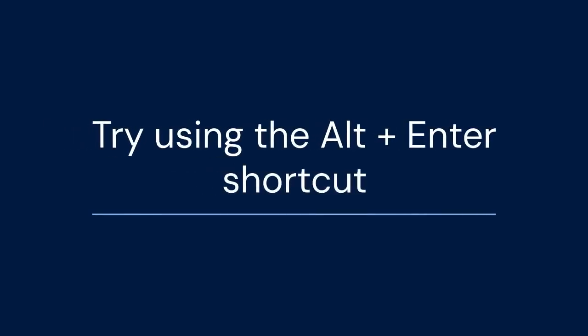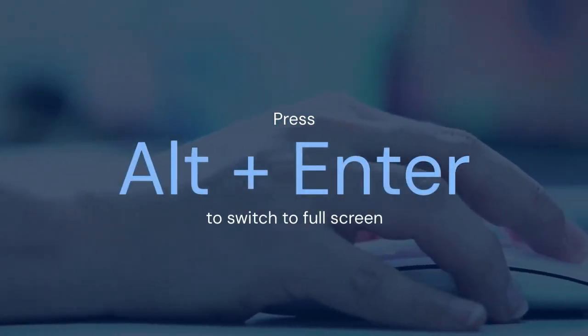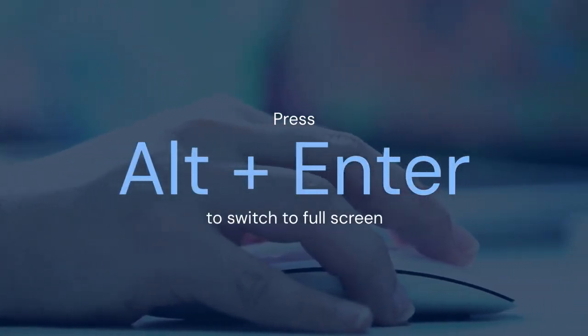If the in-game setting doesn't work, try using the Alt plus Enter shortcut. This is a universal shortcut in Windows that usually toggles applications between windowed and full screen modes. Just make sure Bleach Brave Souls is the active window, then press Alt and Enter simultaneously and the game should switch to full screen.